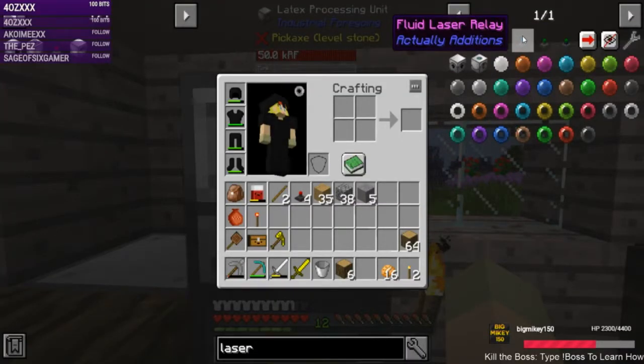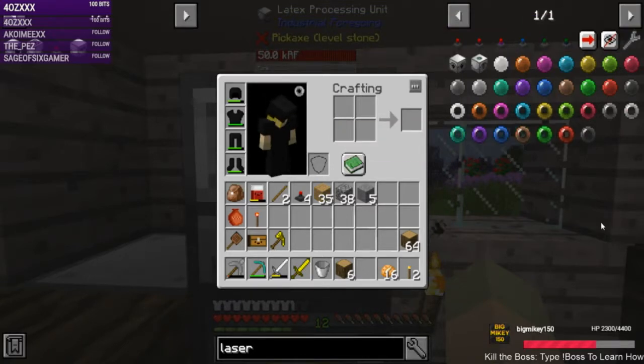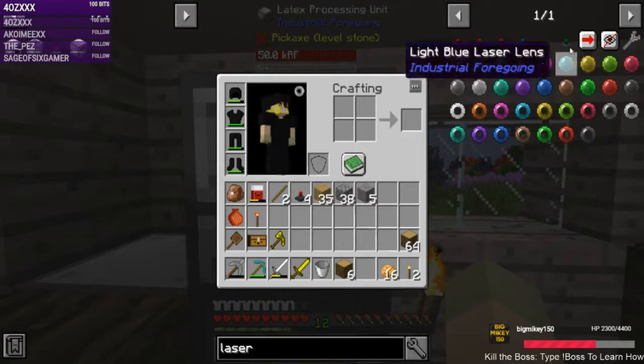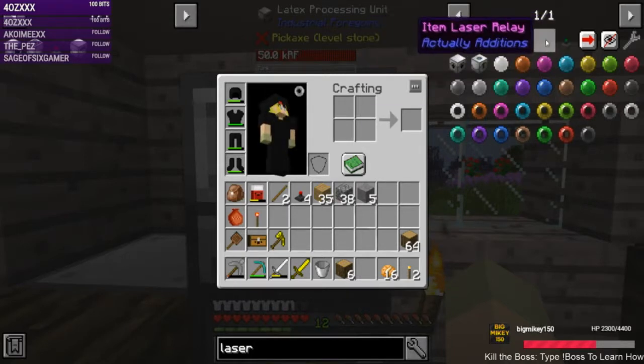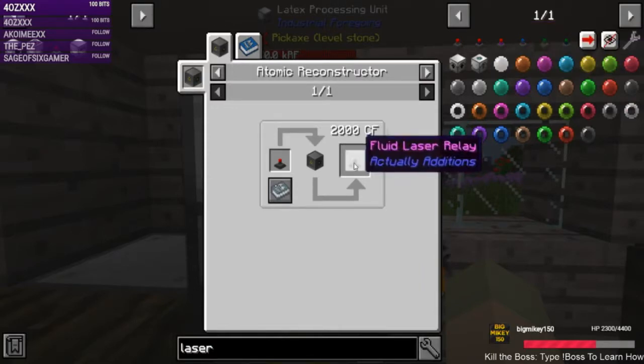There are fluid lasers — oh yay! We won't have to mess with trying to get Ender IO conduits. I think the only ways of moving things around are Ender IO conduits, these lasers, or the wireless stuff from Extra Utilities. Industrial Foregoing does not have its own wires. We have item relays. What do the fluid lasers require? Fantastic — okay, let's figure this out.